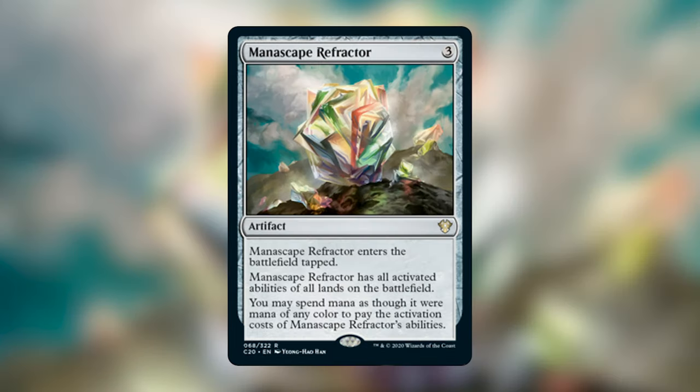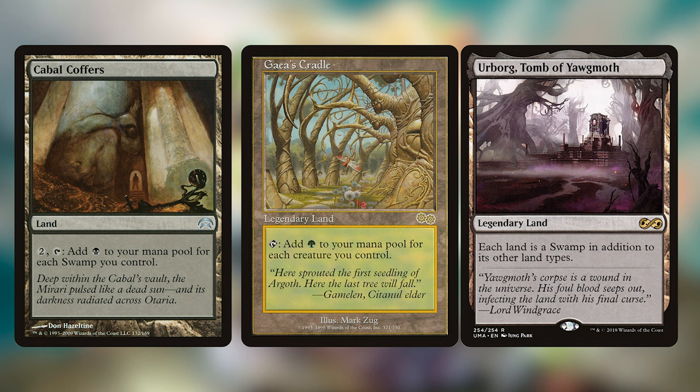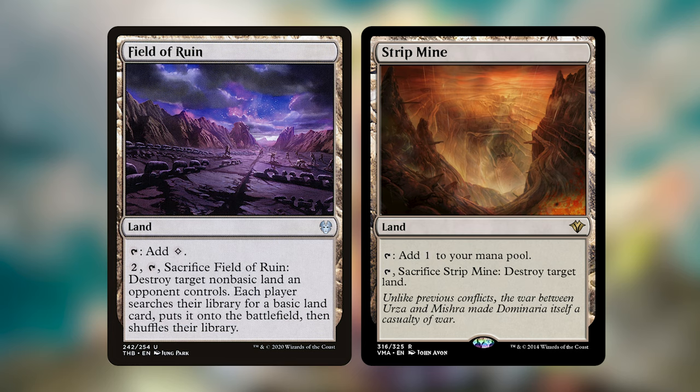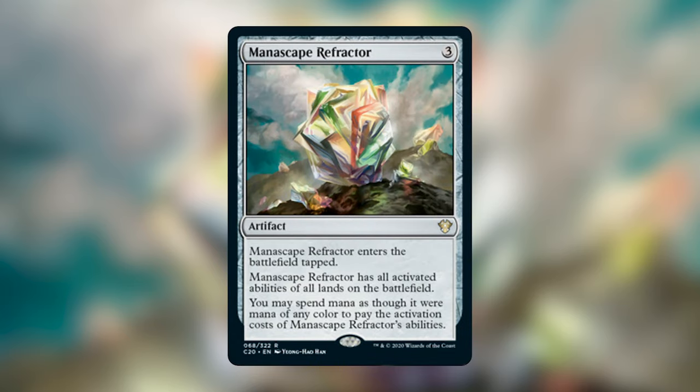Moving to artifacts — Manascape Refractor costs three generic and enters tapped. It has all activated abilities of all lands on the battlefield, and you may spend mana as though it were any color to pay those activation costs. In a budget deck, if your friends are playing Gaea's Cradle, Cabal Coffers with Urborg, or Field of Ruin, you can use all those abilities without owning those cards. It also functions basically like a Chromatic Lantern for mana. Great in five-color decks or any deck trying to use opponents' resources.